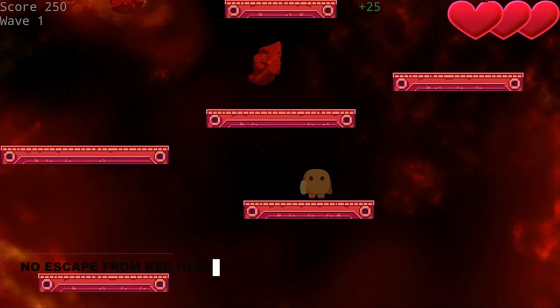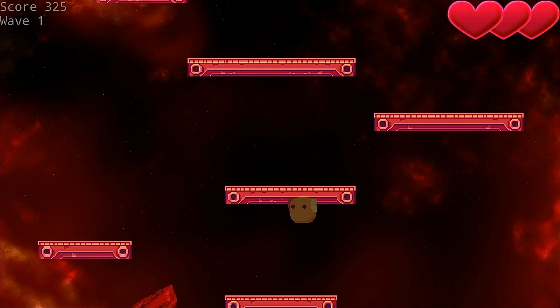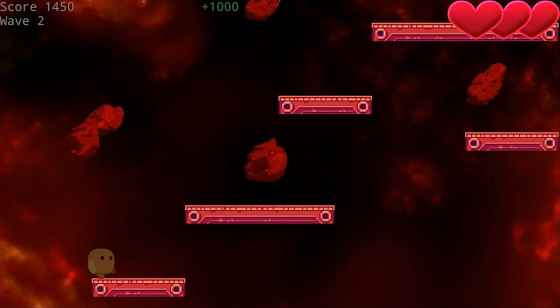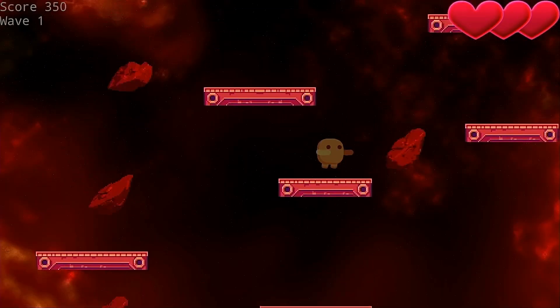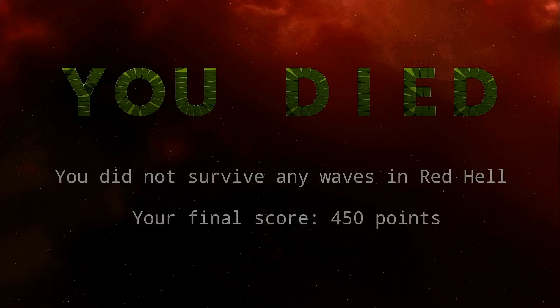Our next game is No Escape from Red Hell, an endless jumper where you simply have to outrun the bottom of the screen as it rises below you. You occasionally get boulders falling from the sky that remove one of your hearts if they hit you, but that's about as complex as things get. I found the collision detection on platforms to be pretty bad, which often resulted in me falling straight through them to my death.